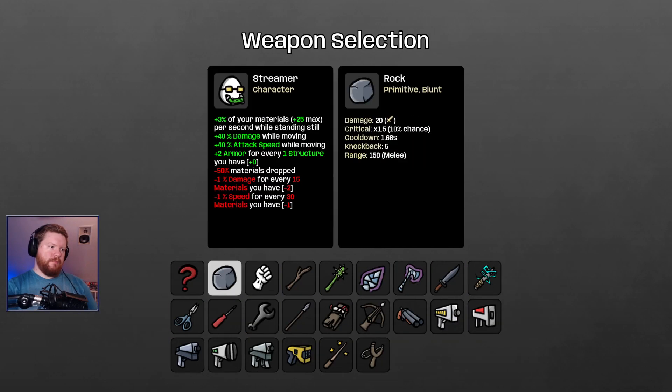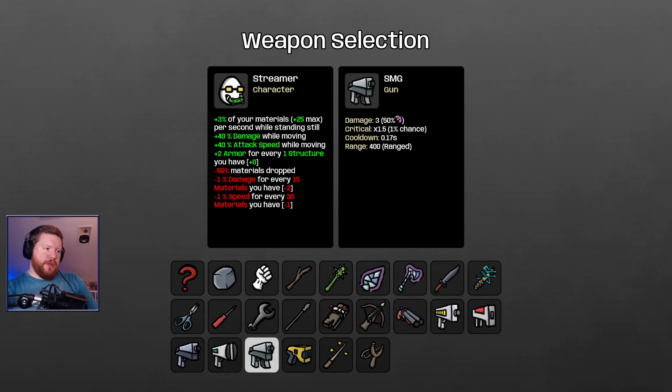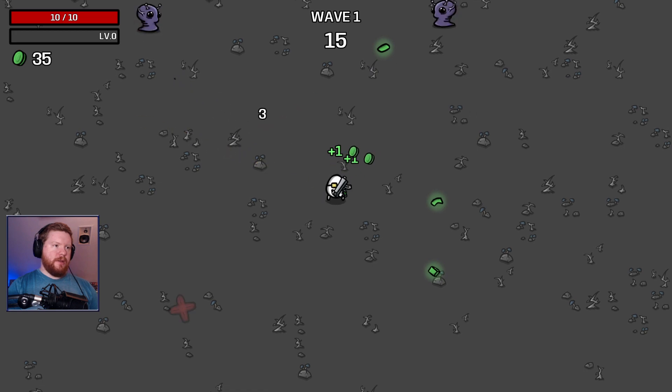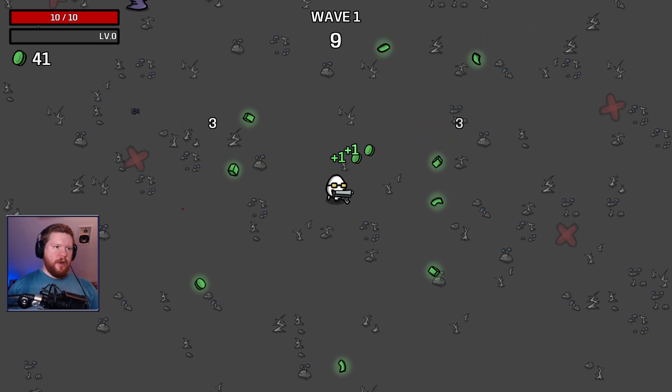I still feel like maybe we should go for range of weapons. It's nice to have the turrets and the structures, but I feel like it does enough to really carry us. I'm gonna go SMG this time. We'll keep it on danger one — I don't want it to be a cakewalk. If we're not getting hit, we don't have to worry about the armor, right?